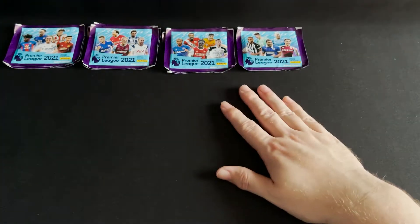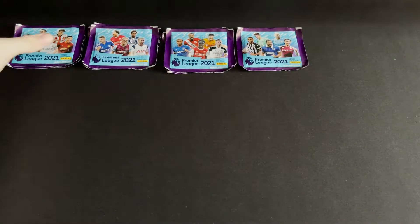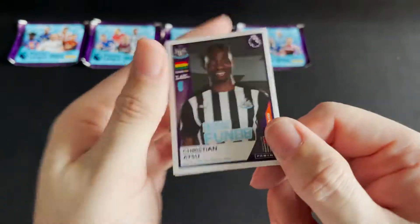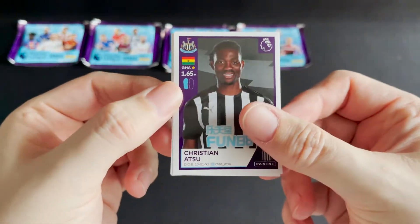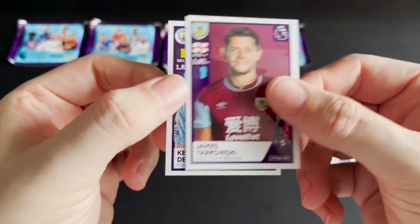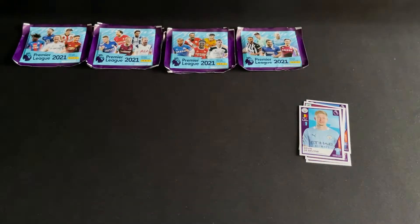So we have our 10 packets. We do get the four different variations available, and this time I'm going to work from left to right. Here we go with pack number one. I think there's something about the first pack — we get no special cards. We've got Atsu for Newcastle, Robinson for Fulham, Groves for Brighton, Tykowski for Burnley, and De Bruyne for Manchester City.